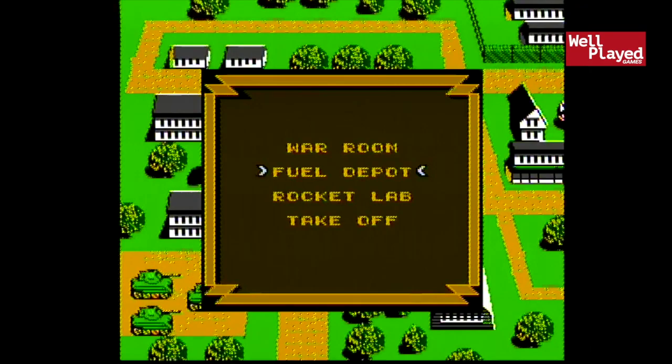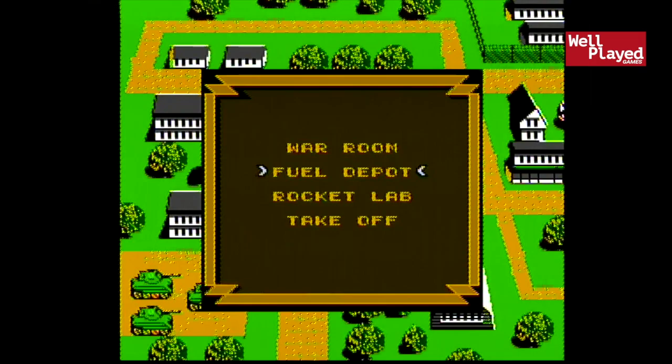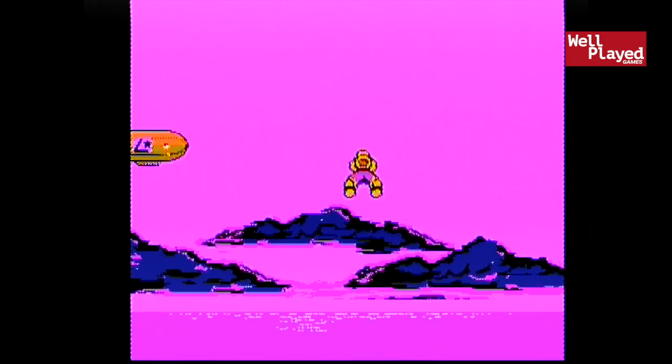You know what, let me relaunch the game and see if I can select a different mode. Oh, oh here we go — I like this now. Fuel depot, let's try that — that seems a little bit easier. Rocket lab, what do we do? Load 200 units of rockets, take off. So now I'm taking off. There's a zeppelin — I guess this is more of a story game where you kind of have to play it all the way through. This is cool, I like it now.